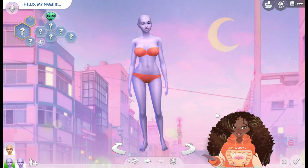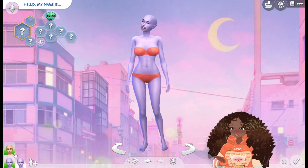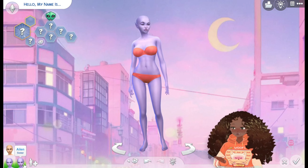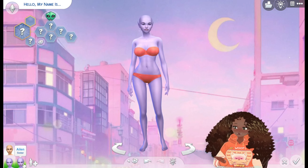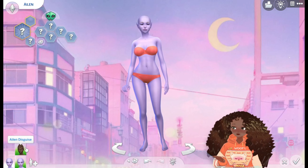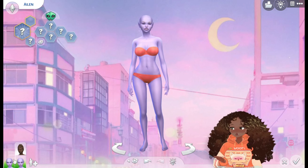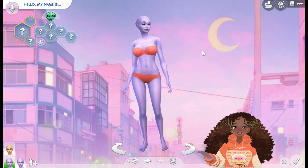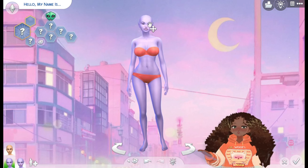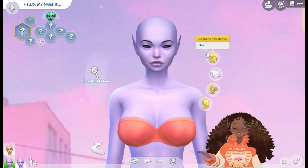Anyway, today we're doing the alien one — last time we did the witch one. I'm actually super excited! The only thing is, I technically made them twins just to make my life easier, and I didn't realize the human version looks completely different, so we're just gonna ignore the human disguise and do the alien one.